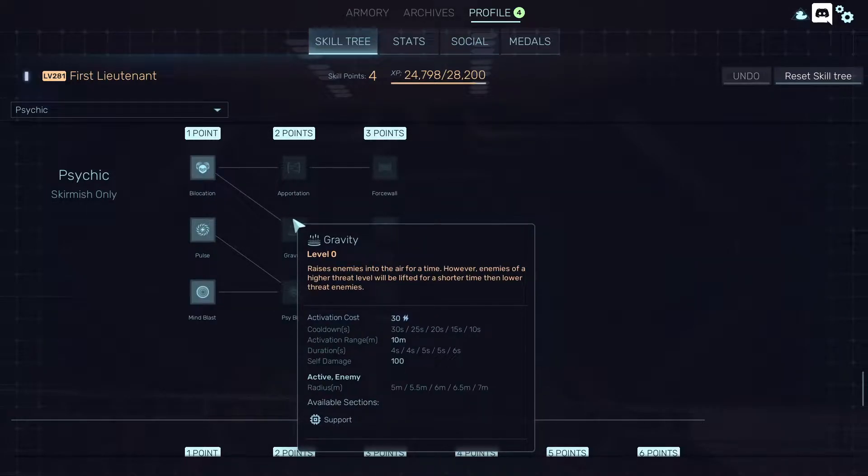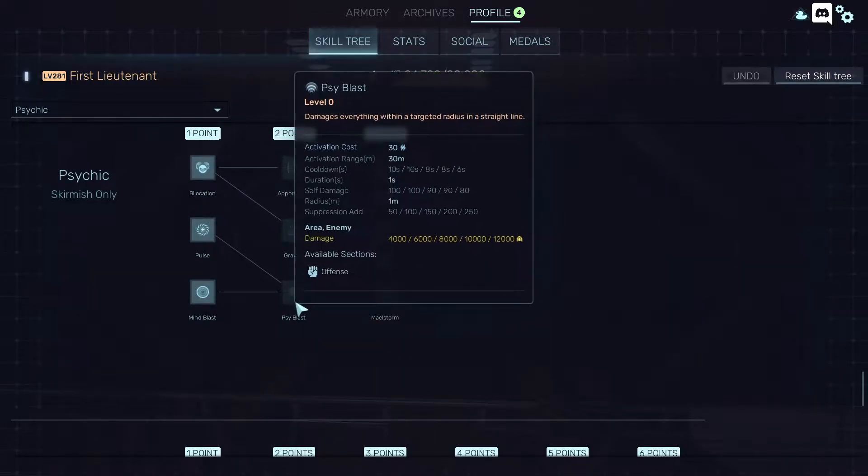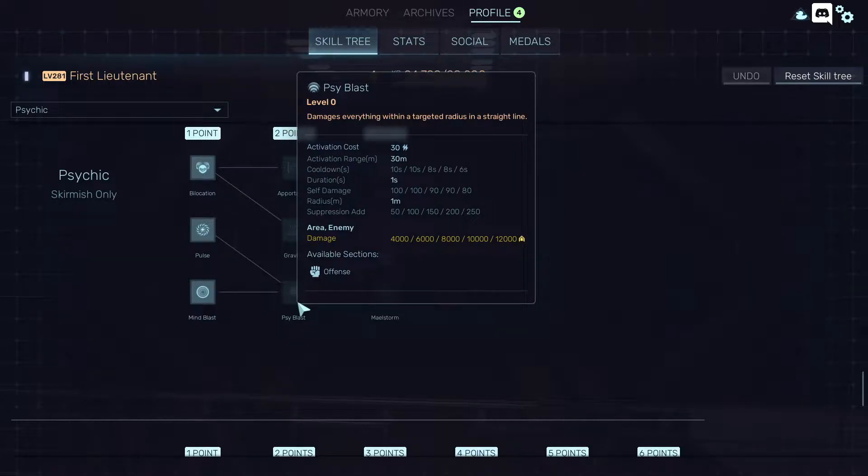Gravity — this is crowd control maximum. The duration is 6 seconds, cooldown is 10 at max level, so you'll be able to use it pretty frequently. Of course, the stronger ones will not be so easy to lift off. Gravity and Psyblast — which is basically pulse damage — yields 12,000 kinetic damage. Great damage, to be honest.